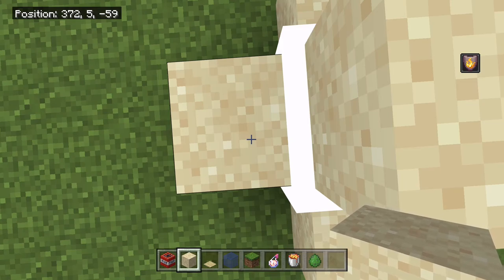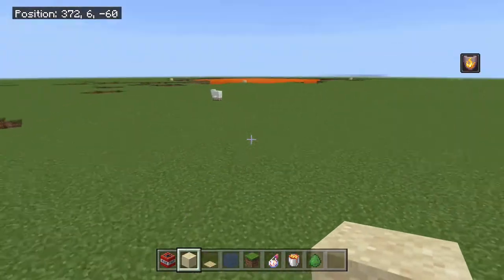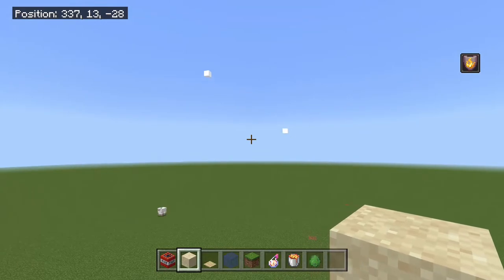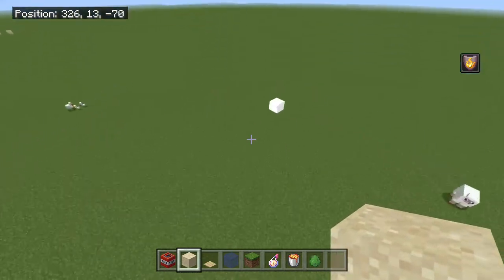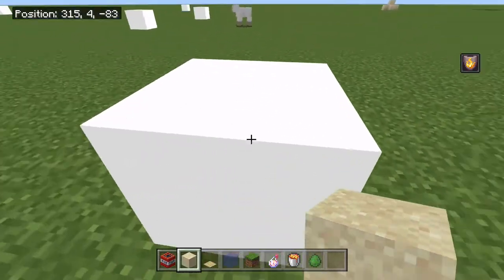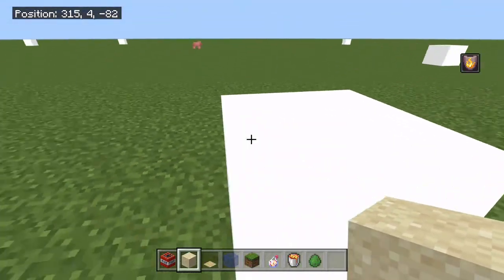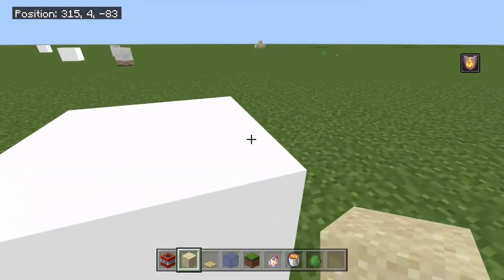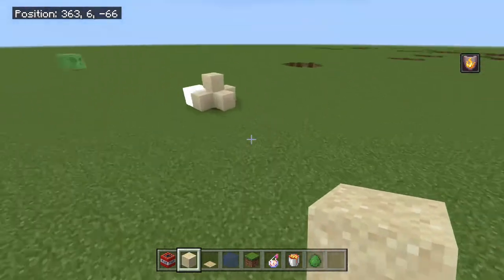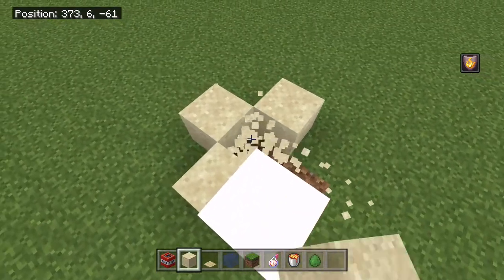Hello everyone. So I was just making another obstacle course and this happened — when the TNTs are just at their explodey stage but haven't exploded yet. So I just decided to make a nuclear reactor.